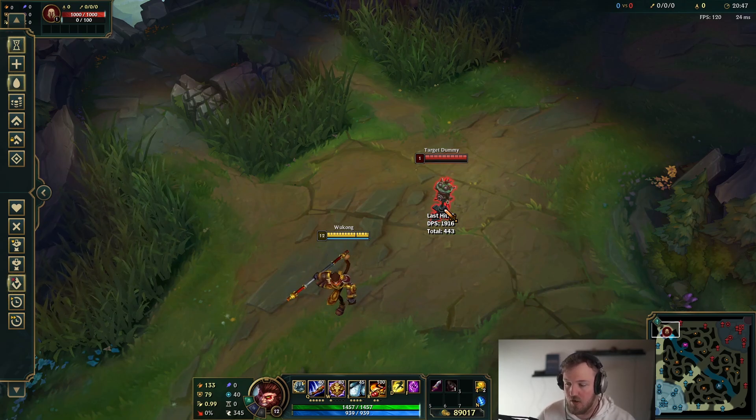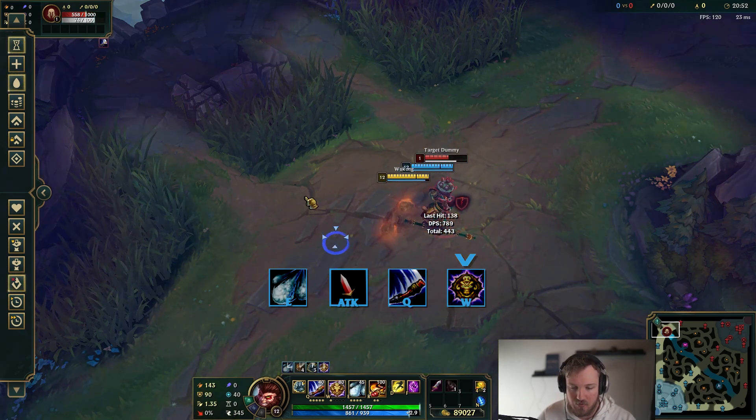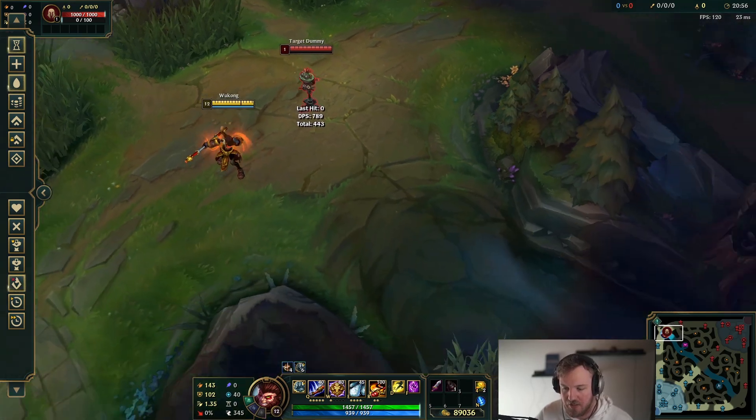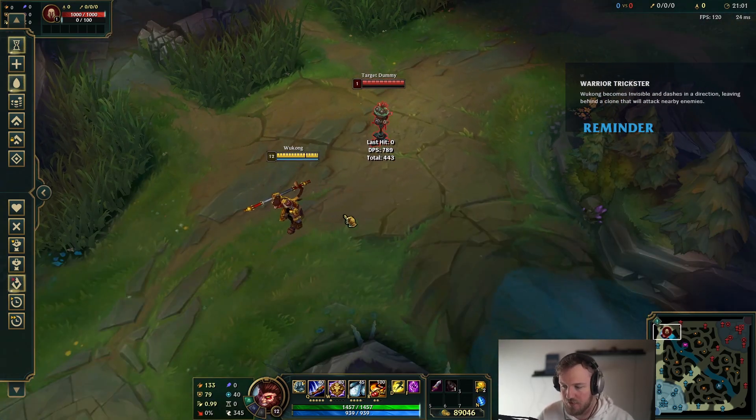Now there are also more complicated things you need to know. There's the E auto Q and then you W, and then you start running. You can run up, you can run down depending on what you want to do. Maybe you want to get behind them because your jungler is ganking and you don't want them to know where you're going. A lot of ways to play around with that.